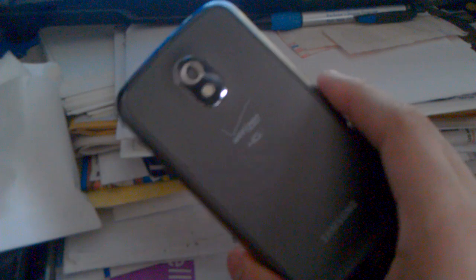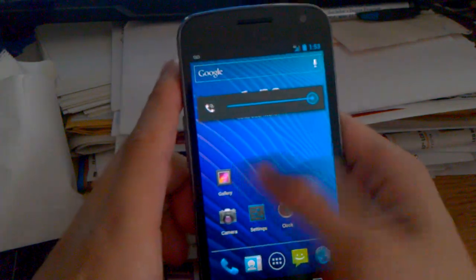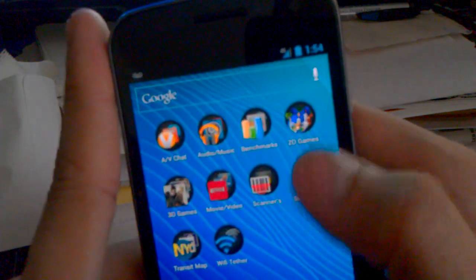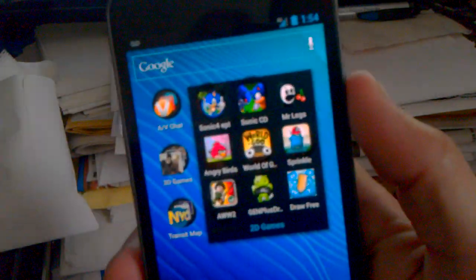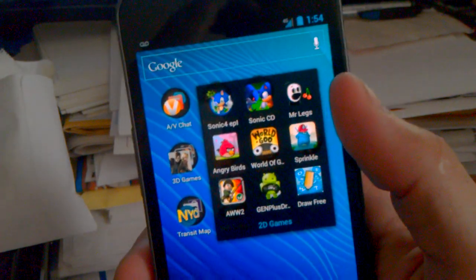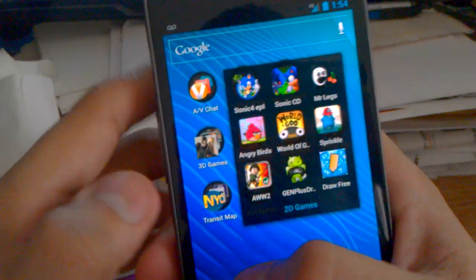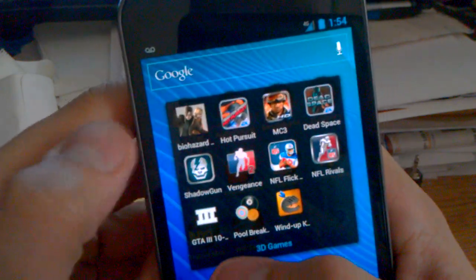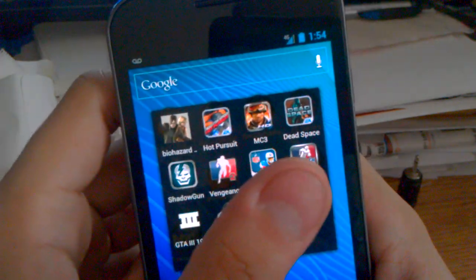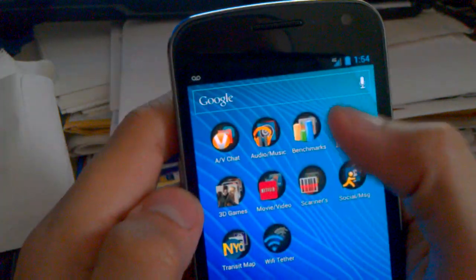So my Galaxy Nexus, and here are some games I'm going to review that I have on my phone. I've got two categories: 2D games — that's Sonic, Fall CD, and Mr. Legs — and my 3D games, which is Resident Evil 4. These are all pretty good games, I like them. Let's start off with the 2D games.